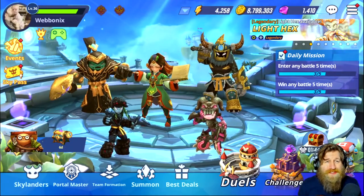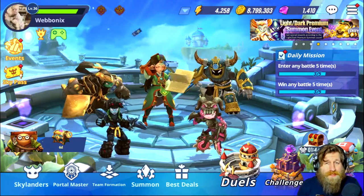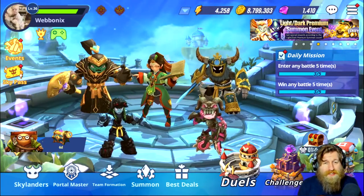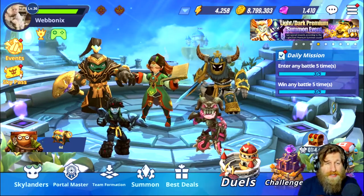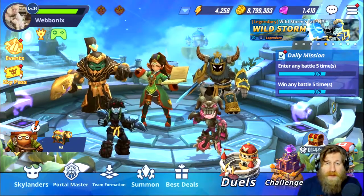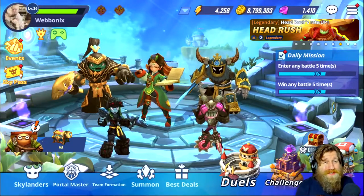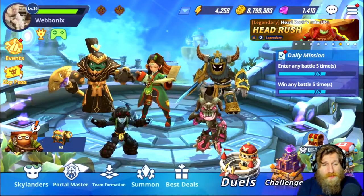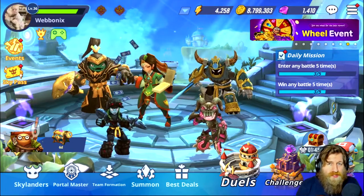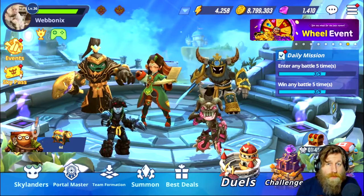Hi guys, my name is Chris and this is Skylanders Ring of Heroes. The latest patch has just dropped - the 2.4 patch - and there are so many surprises in this patch that I didn't even expect. One thing that's going to come from this patch is that there's going to be something beneficial to everyone. One of the biggest surprises is going to be the addition of the new Skylander Light Hex, and also the addition of the light and dark premium summons.